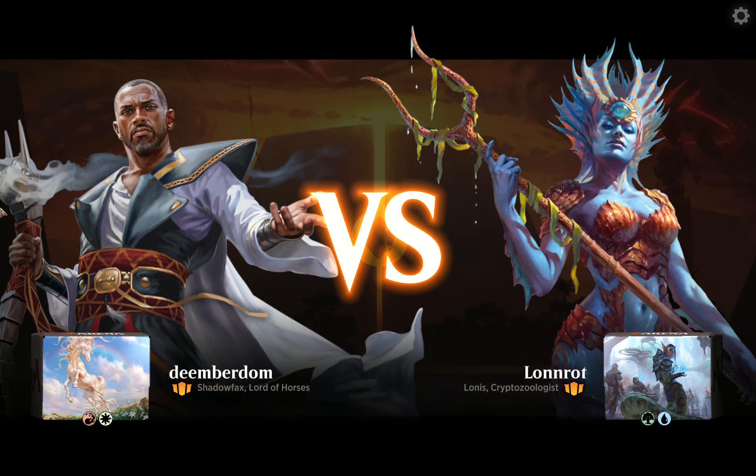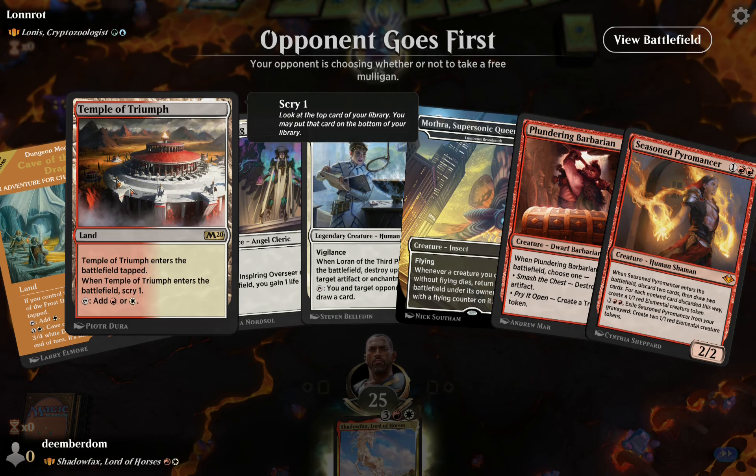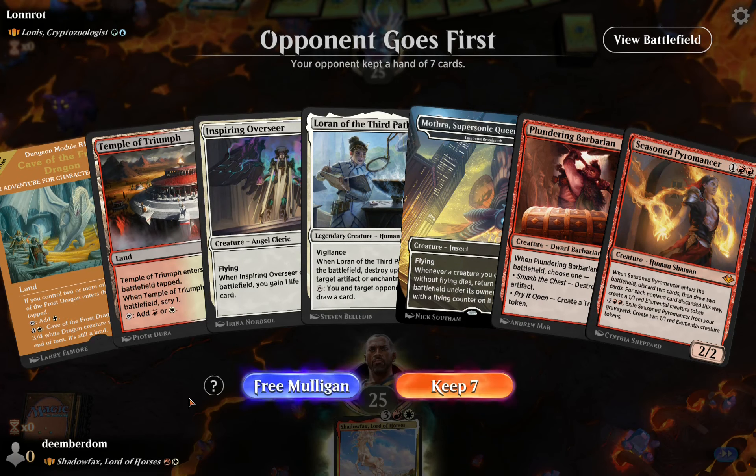On to the next one against Lanus, Cryptozoologist. Lanus is not putting Ethereum and Bitcoin in a zoo — she's about cryptids, you know, like Bigfoot and stuff like that.